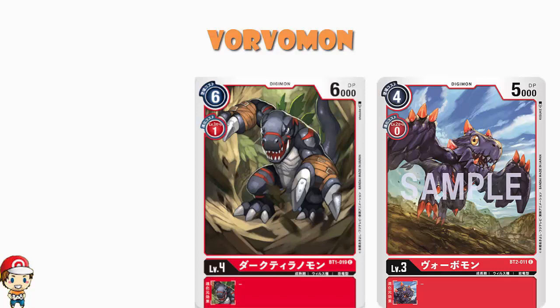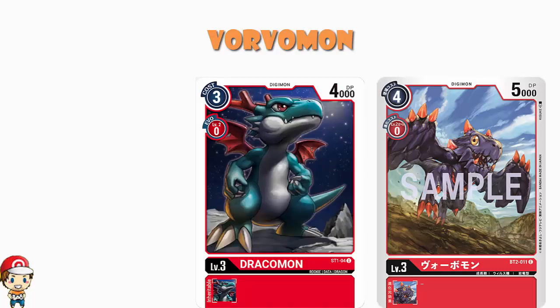Probably the closest Level 4 we've seen is Dracomon from the starter deck, which does see fair play. It's free cost to play normally, zero cost to evolve, but only 4000 power. Volvamon is not any cheaper to evolve and has 1000 more power. Make no mistake — if you're evolving into a Level 3 and looking for power, Volvamon is the best option we've got, the most powerful vanilla Level 3 available.